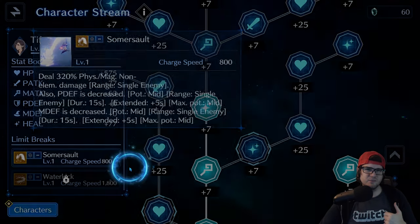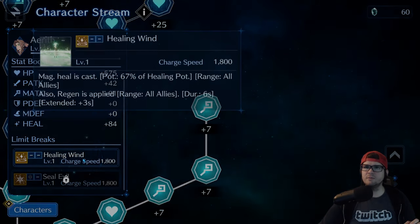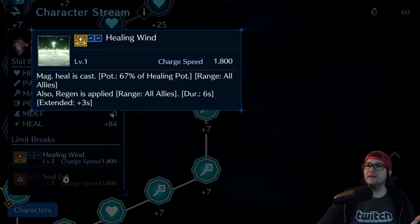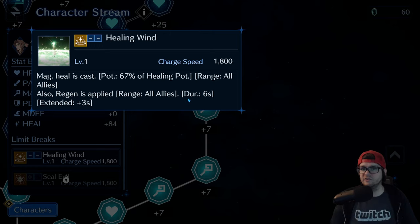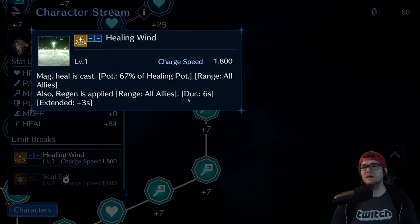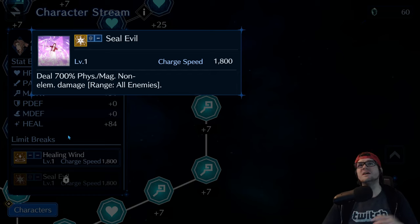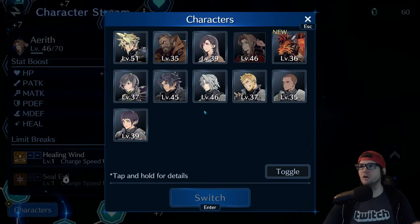Aerith's Healing Wind is 100% the best limit break in the game right now. At base level one it has 667 healing potency for all characters and applies a regen for six seconds — nothing else heals as well as this. At level 10 it heals 100% of your healing potency. Level up Healing Wind as soon as you can — the value is too good to pass up. Seal Evil, on the other hand, is garbage — just like Cloud's Blade Beam, it's not worth getting.